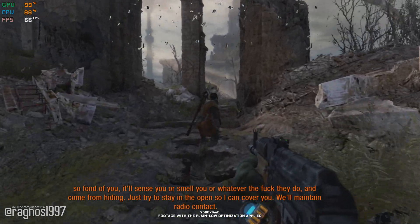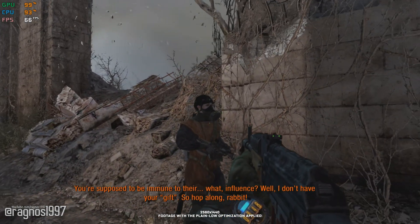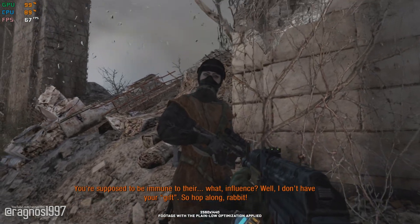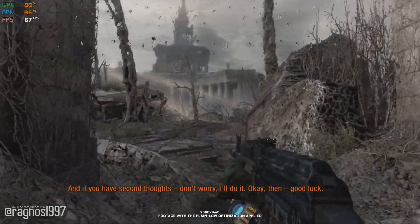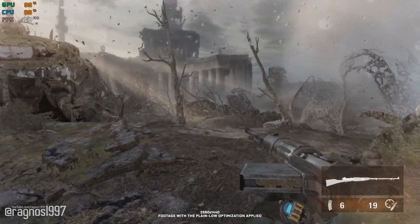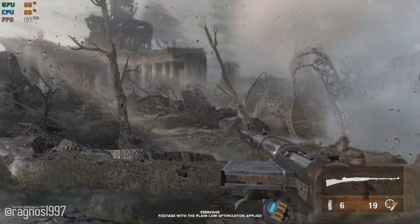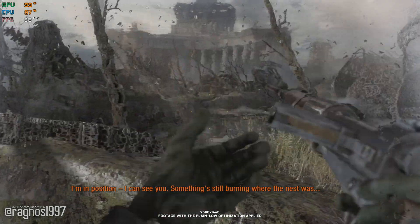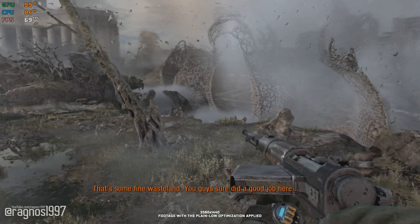We'll maintain radio contact. You're supposed to be immune to their... influence? Well, I don't have your gift. So hop along, rabbit. And if you have second thoughts, don't worry — I'll do it. Okay then. Good luck. I'm in position. I can see you. Something still burning where the nest was. That's some fine wasteland. You guys sure did a good job here.